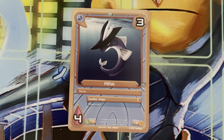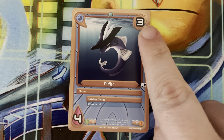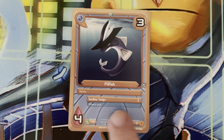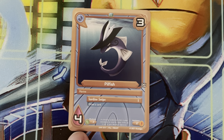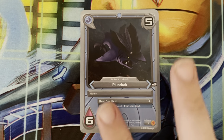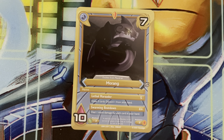Next up are fighter cards. These are the cards that will be dealing damage to your opponent's fighters and their hero. Each fighter has a mana cost, the type that it is, the name, any special abilities and attacks, how much damage it can take before it gets taken out, their weaknesses, and its resistance. Most fighters do have evolved forms — for example, Pillfish turns to Plunderdrake, and Plunderdrake can turn into Morang. We'll go into the evolution and how that works a little bit later on.